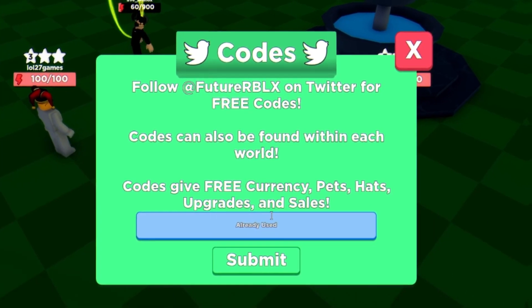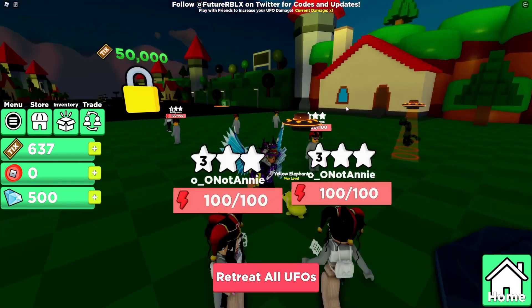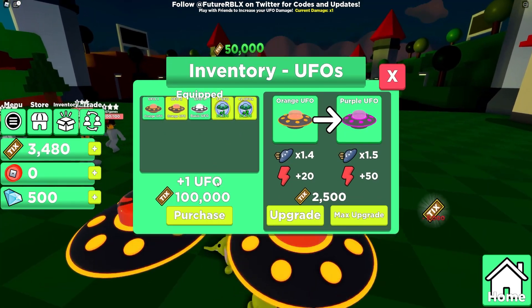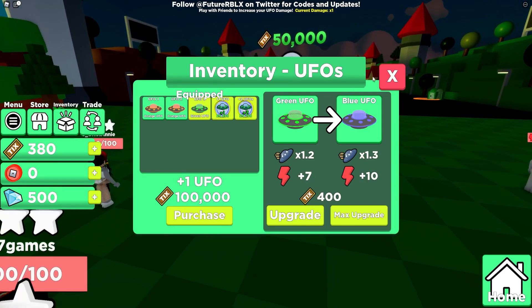Finally, to end this video, we have the code 'songsoffun'. Redeem that code right now, click on submit, and enter that one in — as you can see, already used. That guys is currently all of the working codes in UFO Simulator right now. I'm going to end off this video here. I hope you all enjoyed — if you did, make sure to like and subscribe to show some support. Peace out!